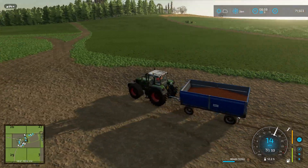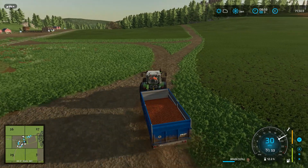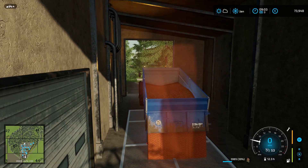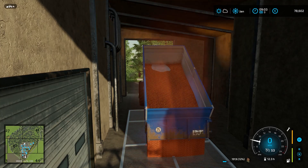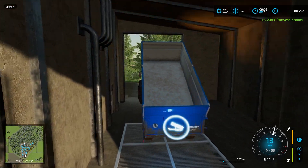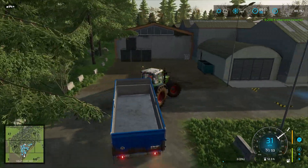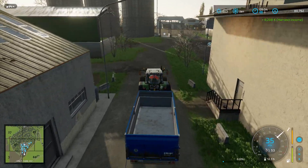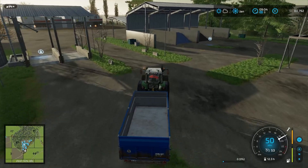Let's get to the sell point and get everything sold. There goes the sorghum — should be around 8,000 euros. 9,208. Not bad. No environmental score award — I think that only applies if you're selling straight off the field, but I'm not sure.